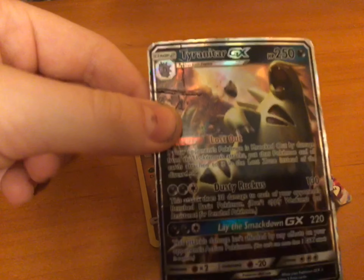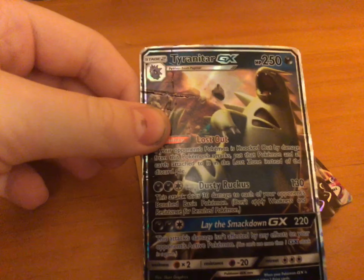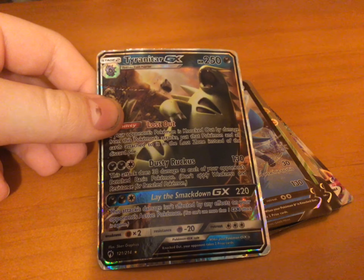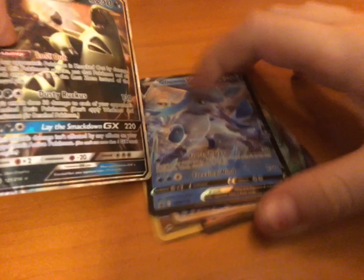So let's move on to the GXs now. Tyranitar GX. Dusty Ruckus, 130, and Lay the Smackdown GX, 220 damage. Now let's move into the Vs.